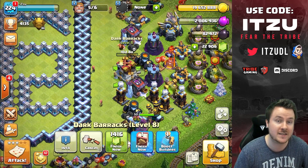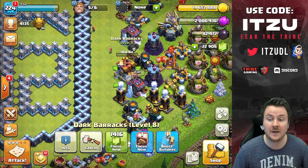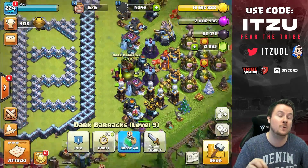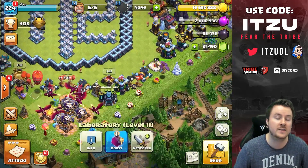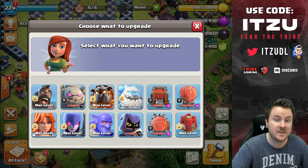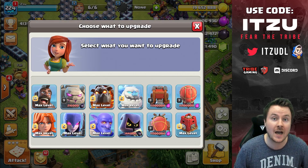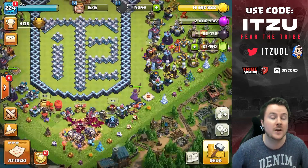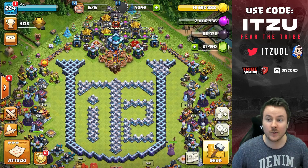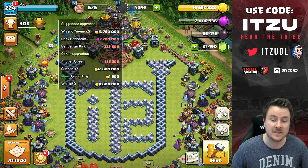We collected way more loot from the loot card. Now we need to upgrade the Dark Barracks to unlock the Headhunter — we have to do this with gems because I don't want to spend the Book of Buildings here. I want to save the Book of Buildings for the Wizard Towers and Cannons, since those save more time. We still have a bit of gold left to spend.